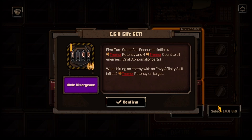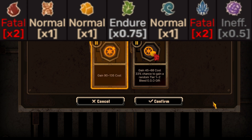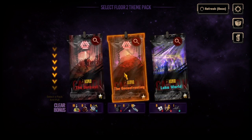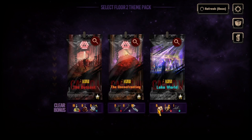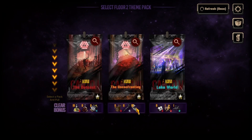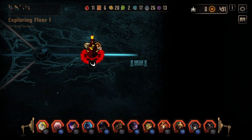For resistances: you become Fatal to Wrath, Endure to Gluttony, Fatal to Pride, and Ineffective to Envy. This can be useful against some matchups. Honestly, most resistances in this game have their uses — it's just that most of the time you don't really need to lean into them unless you're running a very specific setup.